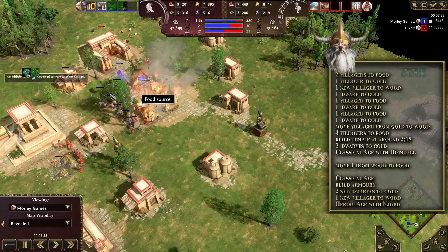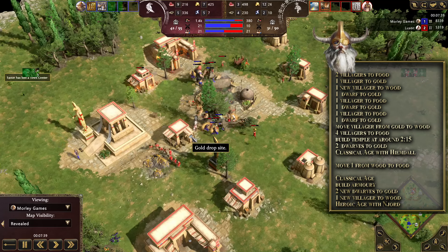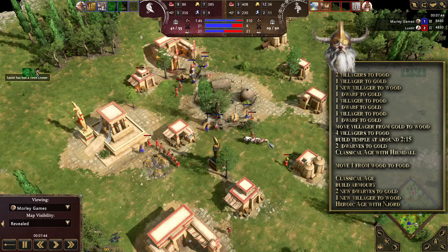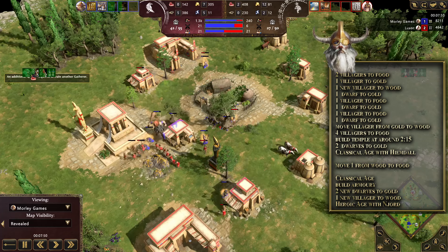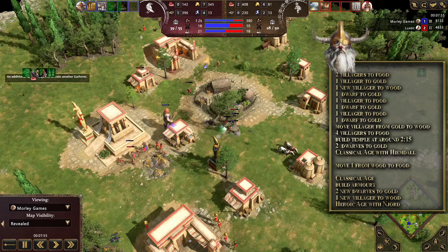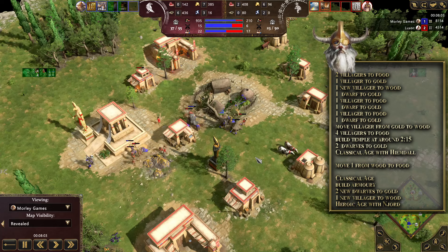A couple of big whacks from the giant and it's gone. At seven and a half minutes the enemy town center is down, they've got no army, and we're taking down their villagers — at this point it's pretty much GG. Let me know what you think in the comments, and please hit the like button — likes are free and it helps the video go further. See you on the next one, cheers!